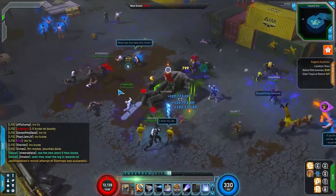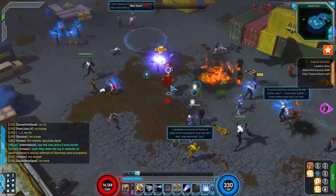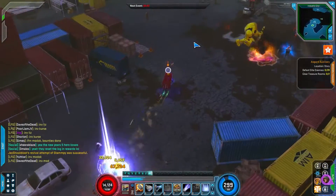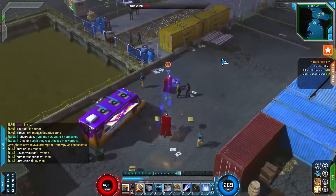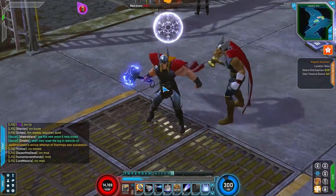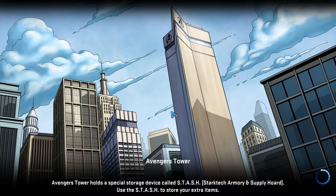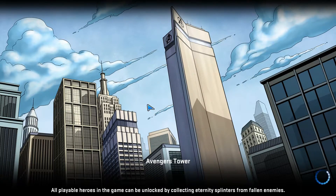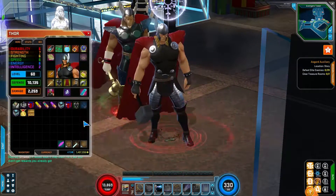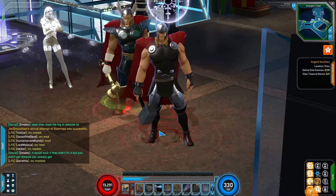That was God Blast — it looks very cool visually, I'll definitely give it that. It makes Thor such a more playable character. Having a really cool Level 52 superpower is kind of half the battle, and God Blast is definitely a huge step up from whatever the last one was called. Anyway, I hope you guys enjoyed checking out God Blast — catch you later, see ya.